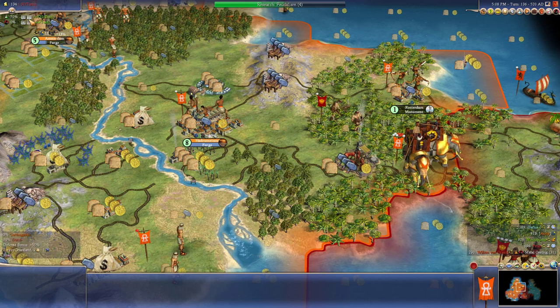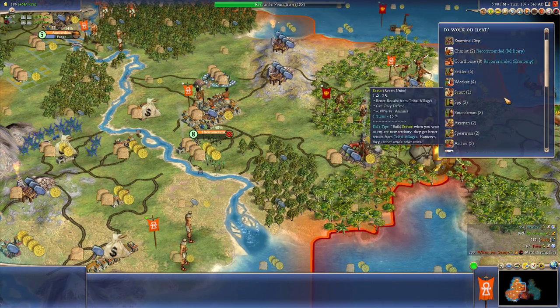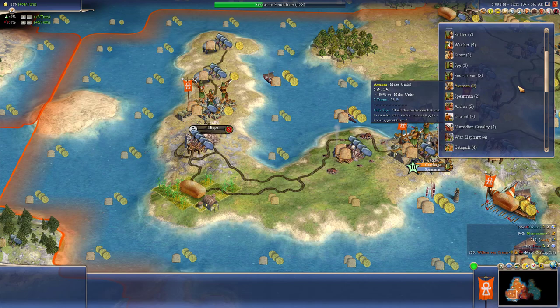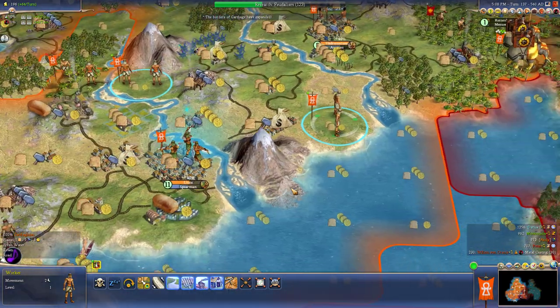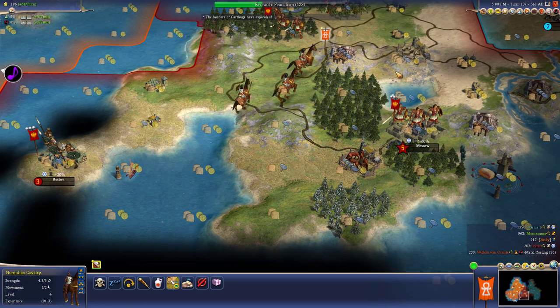Let's check our progress to feudalism - three turns. But let's get some more money. We just got a forge. Let's get an axeman. You really need a lighthouse, but we need some more military. So we'll do another catapult and we'll chop the jungle. You'll build the workshop.